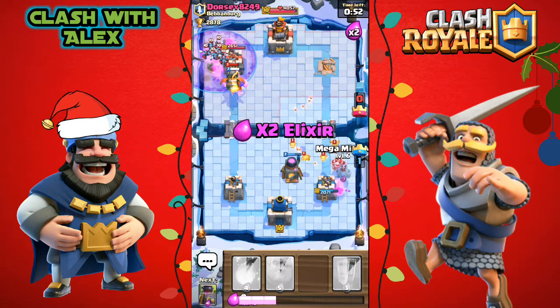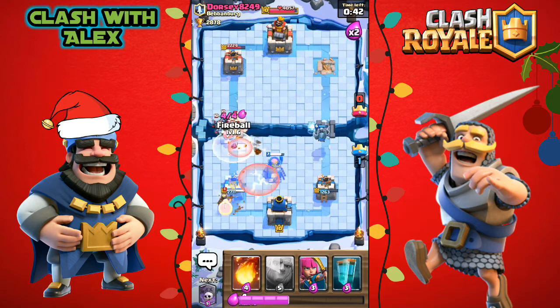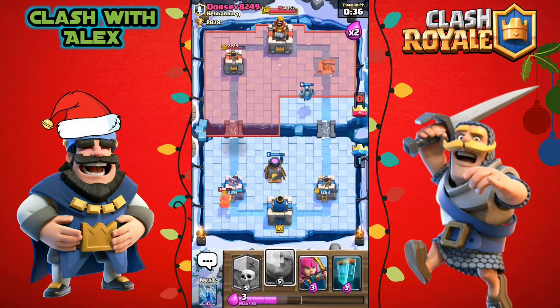He places an inferno dragon — let's zap it, hopefully locking it onto one of the skeletons. It actually keeps locking onto the giant, which is a bit bad, but we just completely countered his push on the right side. Let's place a furnace and a fireball for his minion horde since he just zapped our furnace.